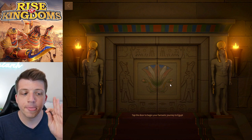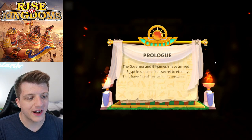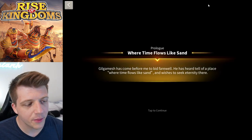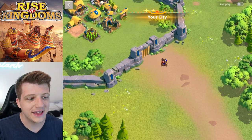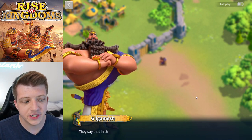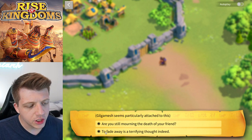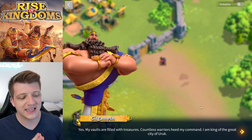We see hieroglyphics glowing gold as we tap to begin the Egyptian journey. In the prologue, the governor and Gilgamesh have arrived in Egypt in search of the secret to eternity. Gilgamesh has heard of a place where time flows like sand and wishes to seek eternity there. He appears in front of our city — there's some interactive dialogue and we choose to respond that fading away is a terrifying thought.